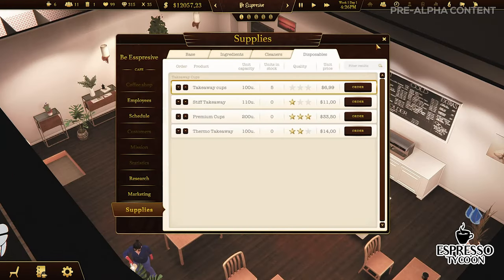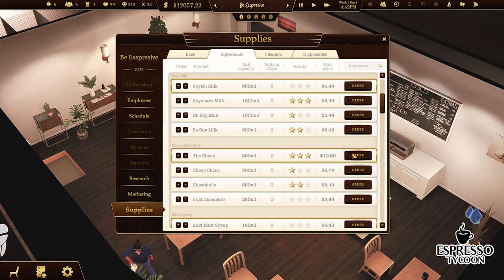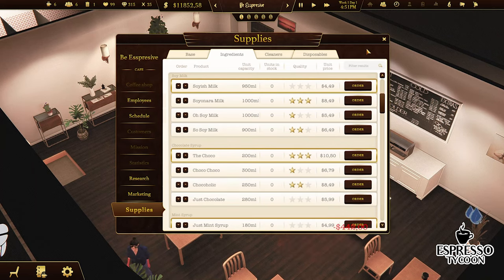If they do run out though, you can always order a new delivery that will arrive in the next few game hours. If you or your customers really can't wait, you can always use the instant delivery — but you will pay a lot for it.